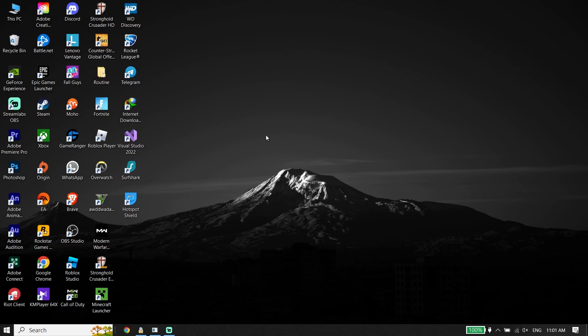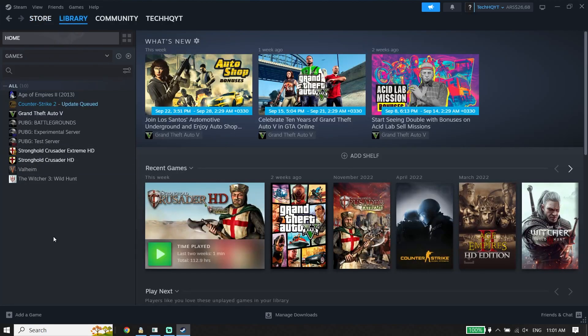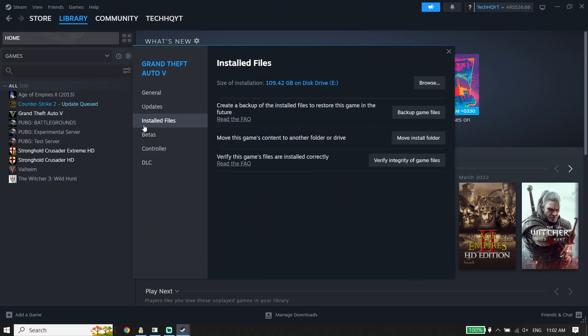First, open your game launcher like Origin or Steam, then click on Library. Right-click on FC24 and click on Properties. Now click on Local Files and then click on Verify Integrity of Game Files. Verifying files is the first fix for FC24 not launching or not opening on PC.